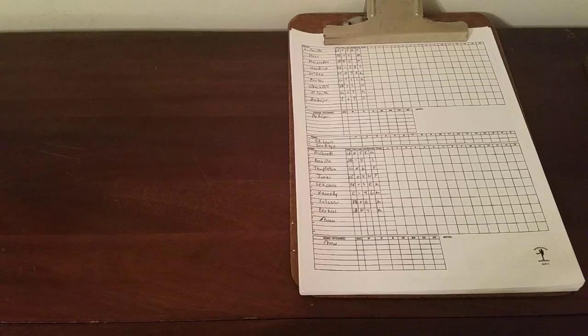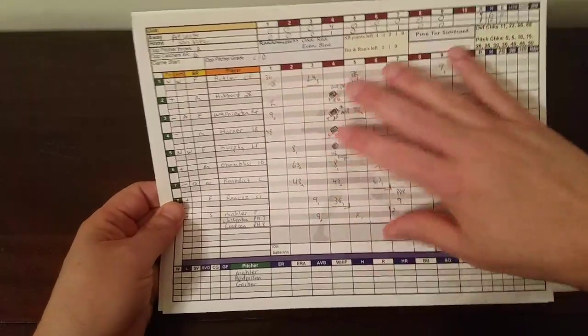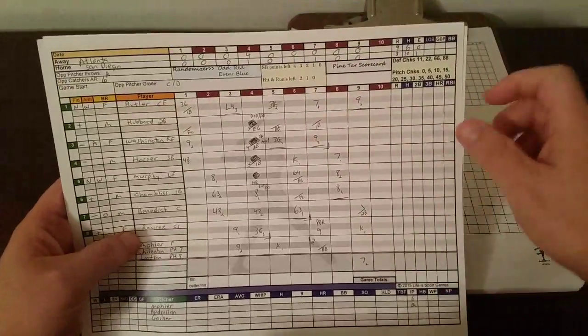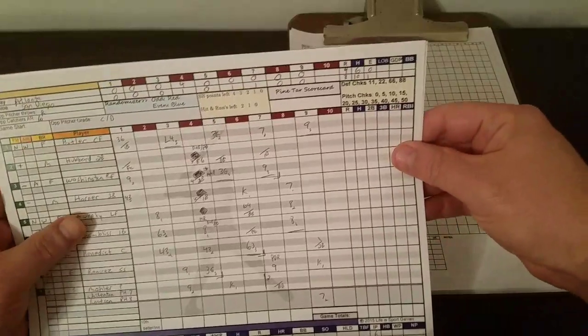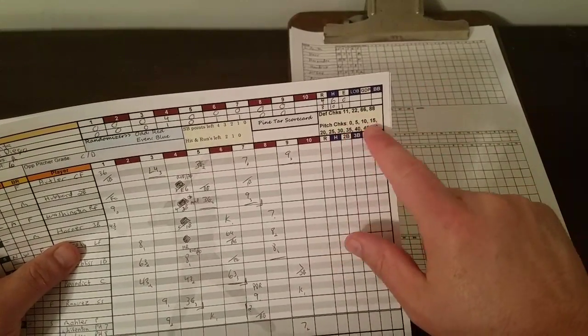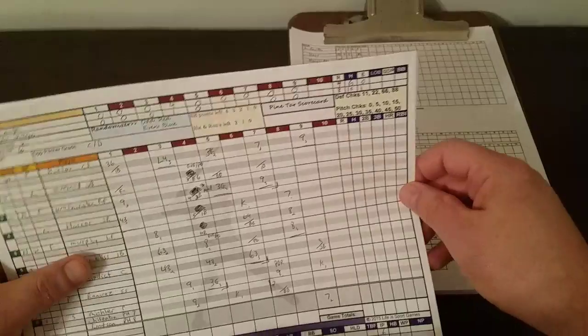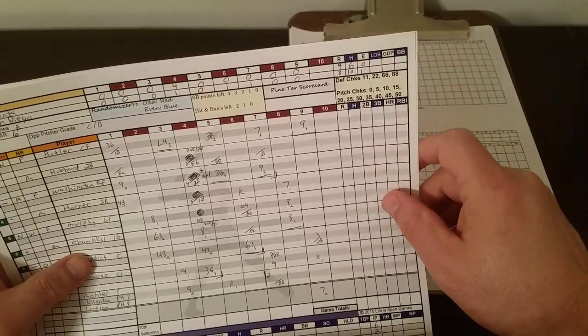The game does come with score sheets. They're not my cup of tea as far as styling goes, but they're very well presented. I played a couple of practice games so I kind of messed them up. The problem is this is only for one team, so if you want to play a game you've got to have two sheets together. The score sheet does give you some reminders — it tells you about when to do defensive checks and pitcher checks. The pitcher checks are 0 through 50, all multiples of 5, so anytime the roll ends up being one of these numbers you're going to check the pitcher modifier to see if the pitcher has any impact.